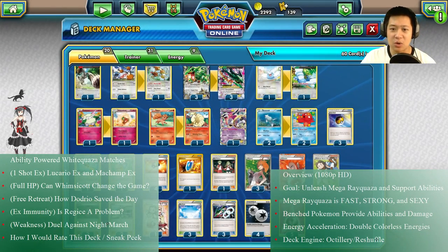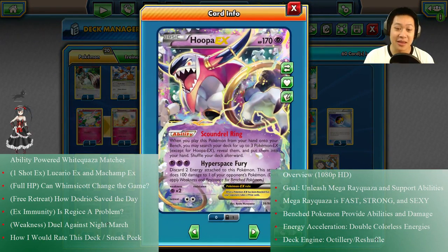What else helps out Rayquaza? We have Hoopa EX — Scoundrel Ring. When you play him, you can pick three EX Pokémon, such as Rayquaza EX, Mega Rayquaza EX, whichever combination you like. That's gonna set your dragons up pretty quickly.